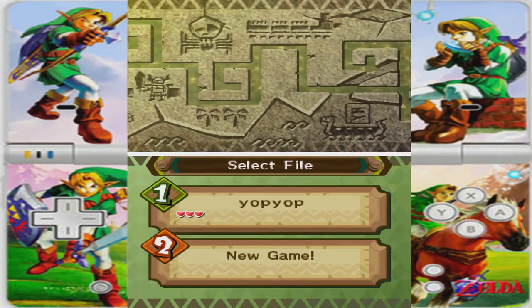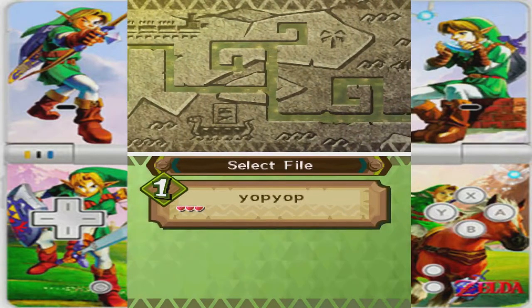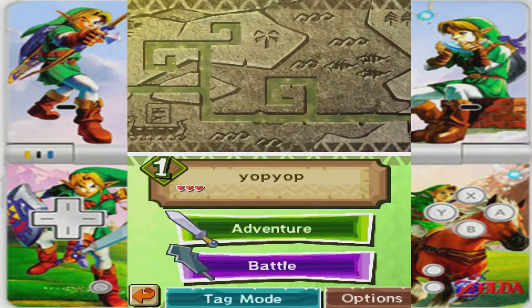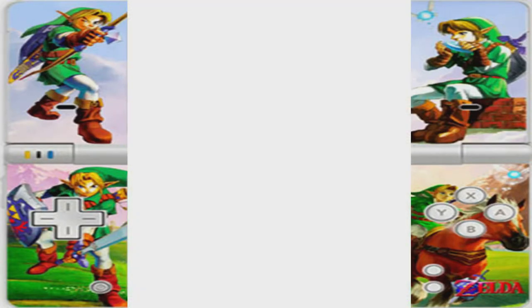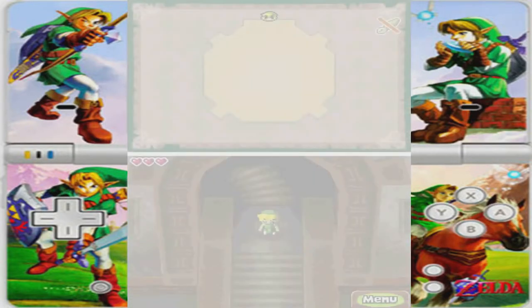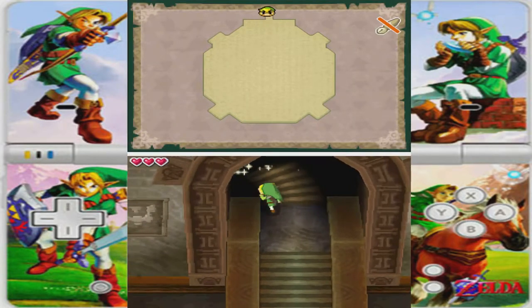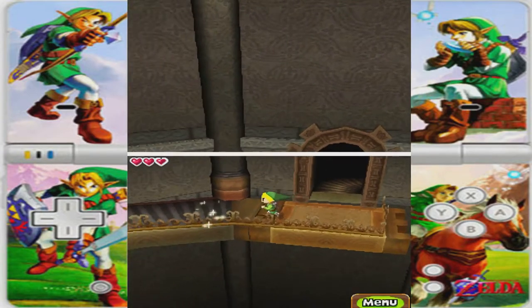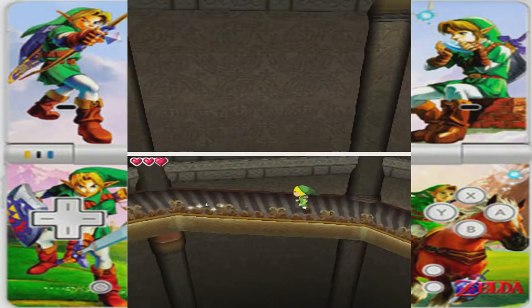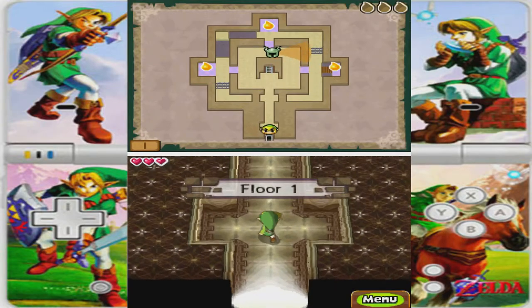Hello everyone and welcome back to another game of The Legend of Zelda: Spirit Tracks. In the last round, we're still trying to climb this tower and the objective here is to find 4 or 5 maps. And then that will bring the Spirit Tracks back. That's our goal.